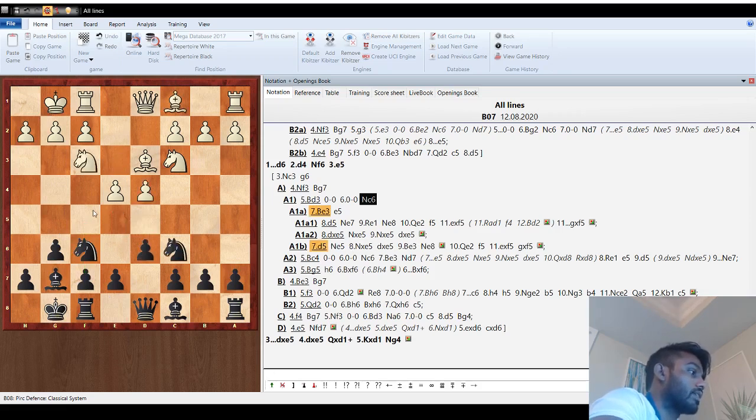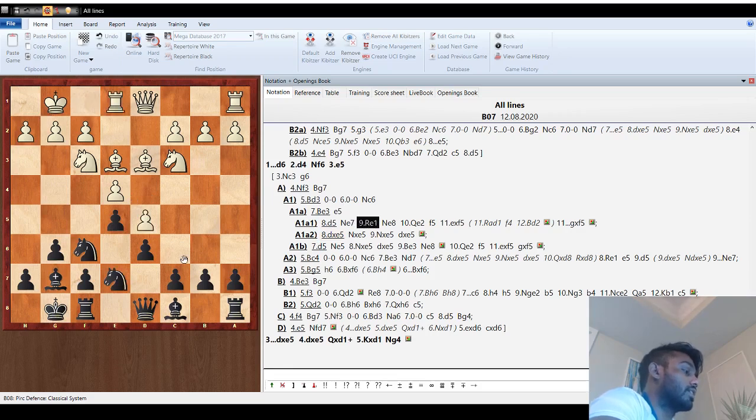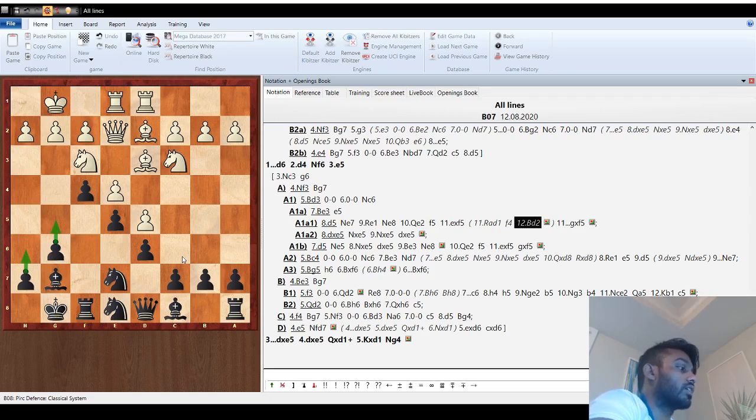Instead of d5, if they go bishop e3, we can go e5 because we don't have to worry about him trading queens. If they capture, we go knight takes, knight takes, pawn takes, and then our next move is c6 — we call that dominating the knight, because now the knight has no good squares. If they go d5, we play knight e7 and then the maneuver knight e8 and pawn to f5. If they capture, we play pawn takes. If they go rook d1, we just go f4, get that hook in, then g5, and the fun begins.